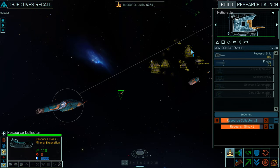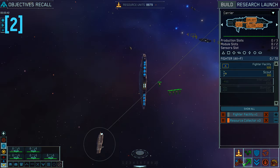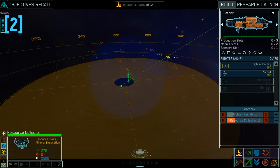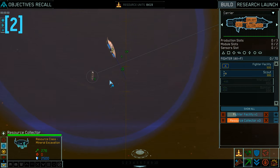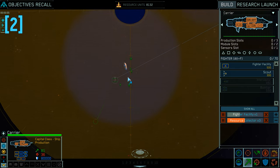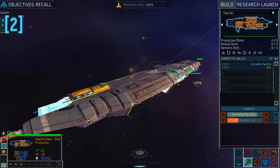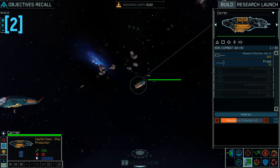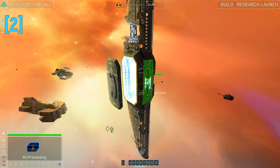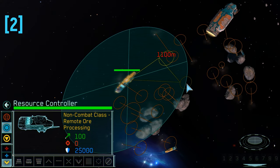Resource harvesters are our second subject. There is only a single resource in Homeworld but it comes raw in several shapes and sizes. These offer several active slots for harvesters and are dotted around the playable space in small bunches. You do not gain resources for new ship production or research when harvesting is done but only once those raw resources are refined. This can happen in the mothership's resource module or inside carriers and special mobile refineries.